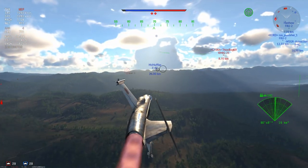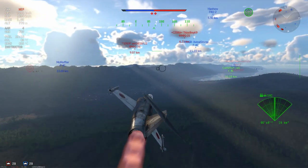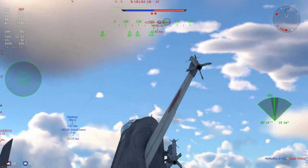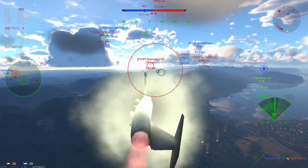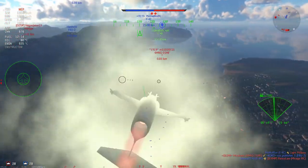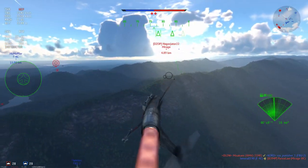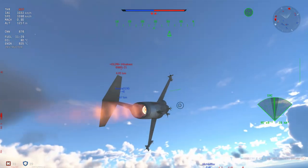The F-104J is one of those planes that has to really do the zoomies, and if it can't, it's not going to have a fun time. You basically need to use your speed, and if you don't have speed, you can kiss your ass goodbye — that's really all you've got. You don't have wing loading, climb rate, turn rate, or energy retention. Maybe energy retention in a turn, solely due to the fact that you are a lawn dart and you can't turn. But having a fast plane with good missiles is fairly decent.